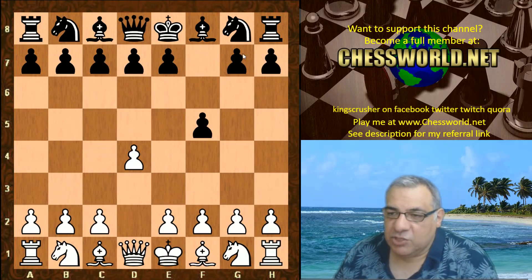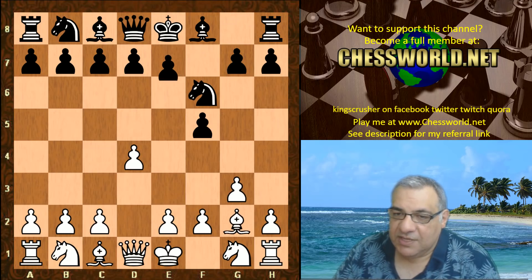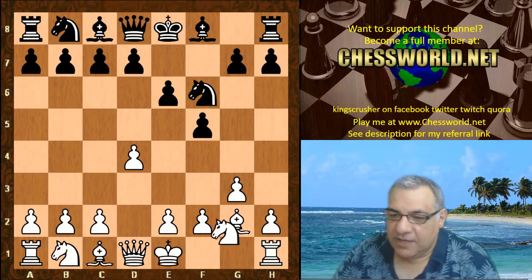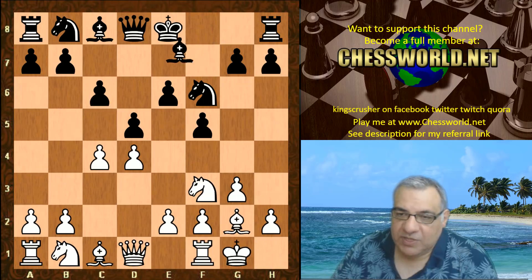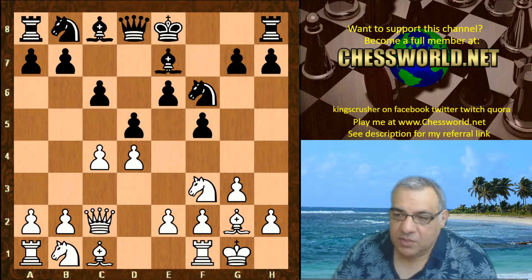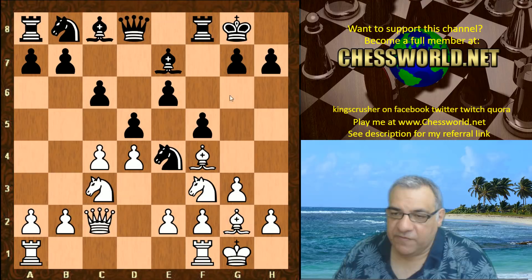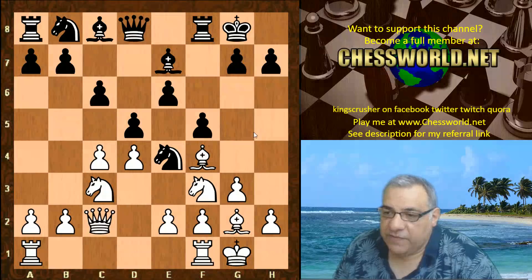We have the Dutch Defense in this game: f5, g3, Nf6, Bg2. The stonewall variation is where black constructs a kind of stone wall to this bishop. So Nf3, d5, c4, c6, white castles, Be7, Qc2, Ne4, Nc3, black castles, Bf4 — and this is tempting black to use the forcing move g5, which is a committal move, and it's actually the move that Stockfish chooses.